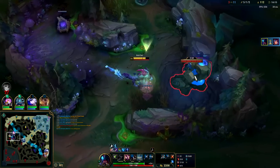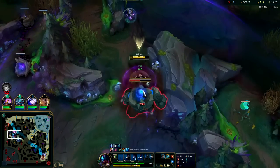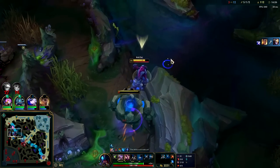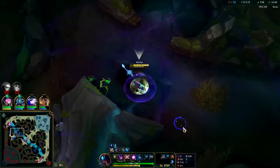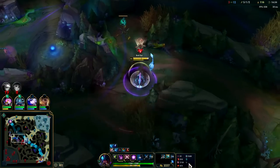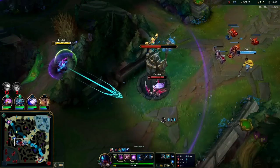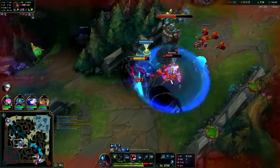Surprised we weren't able to finish her there. I'm sitting on a lot of gold. I don't remember using my Herald at all - I probably just forgot. Unfortunate. One downside to Herald - you can literally forget to use it. You're less likely to forget if you're not doing commentary. Knockup, auto into Q, Stridebreaker, auto into E.